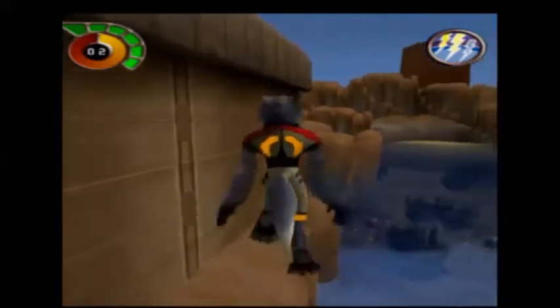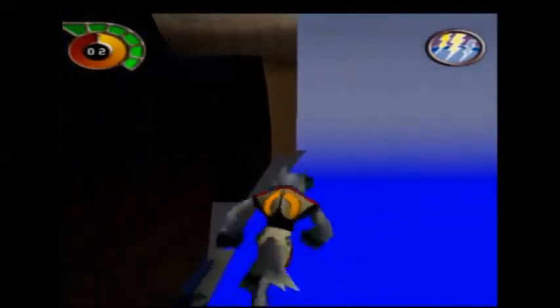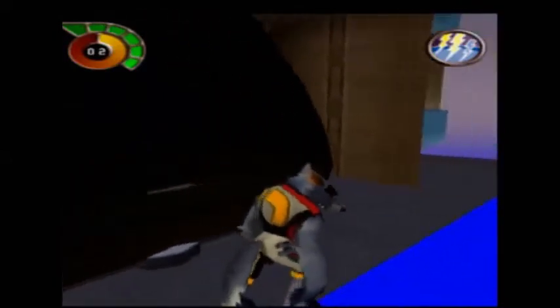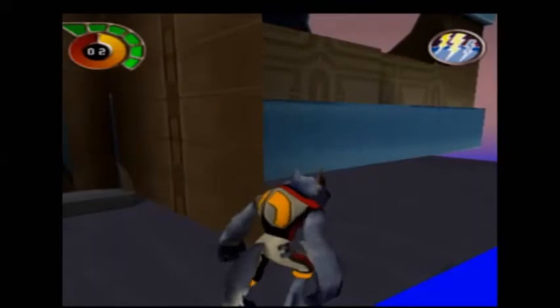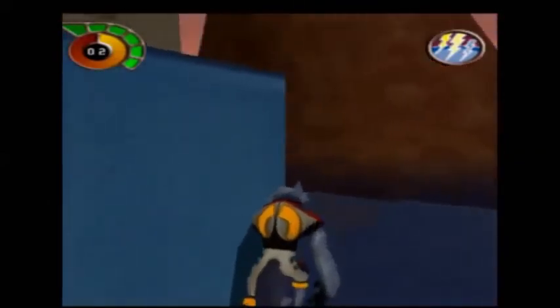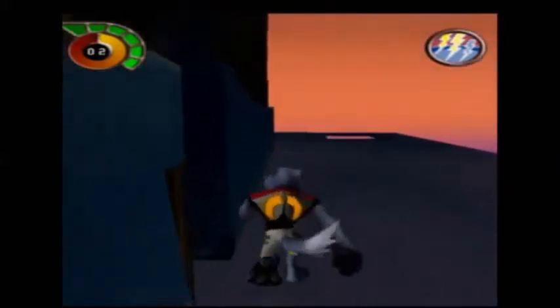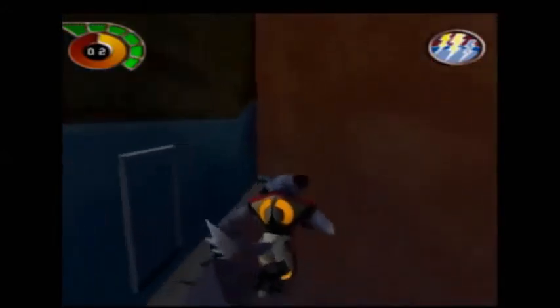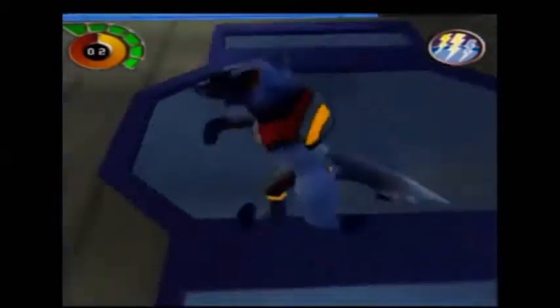So we are going to double jump and hold to the left to clip into here. We are going to walk behind these things — do not clip into them. And this is the tricky part. The invisible platform here is very small, so you kind of want to hug the wall but don't go too far where you clip in. Then we are going to just walk behind here. There is going to be a little invisible wall so we are going to jump behind that. And then we are going to jump inside this tunnel.